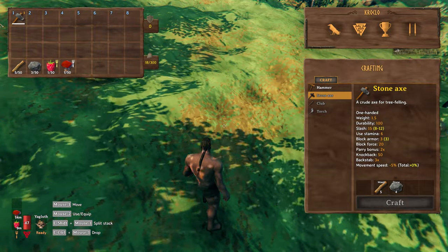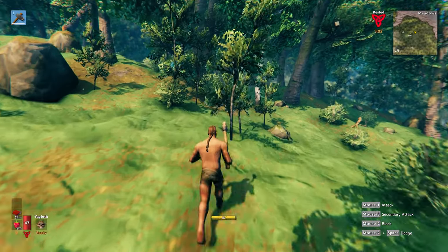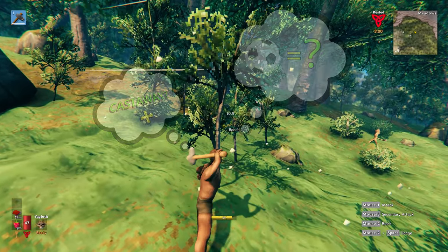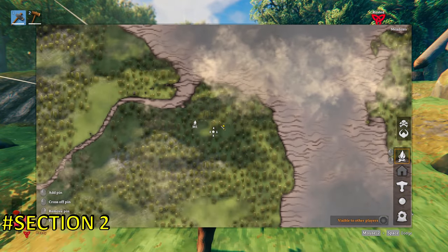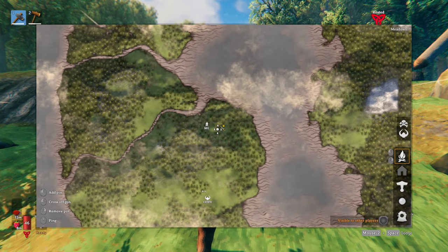Let me show you how to navigate the map — you don't want to end up as a castaway on an island talking to a football! Toggle the map on and off by pressing M. You can zoom in and out using the scroll wheel on your mouse, and you can also left-click and drag to move around.